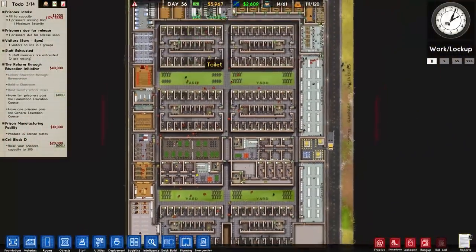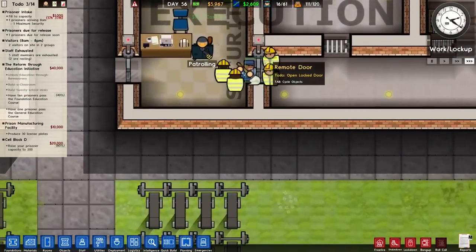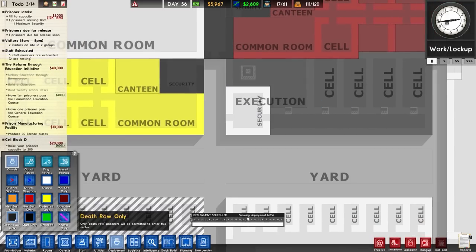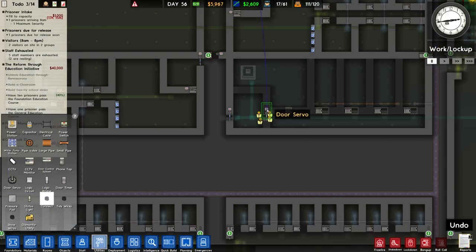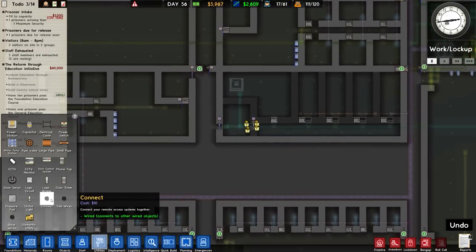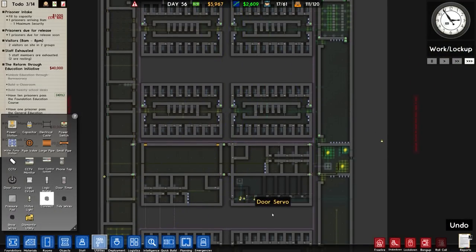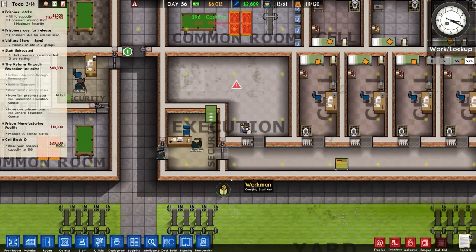Have I wired that up wrong? That should be staff only for a start. Is it because I've got it the other way around? It is — so it's there to there. That one was for something else. Execution then — objects — electric chair. I believe you need actual chairs in here as well.